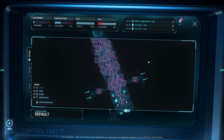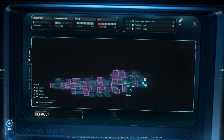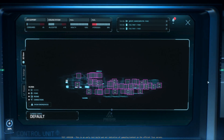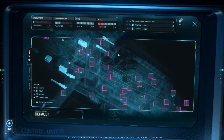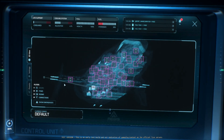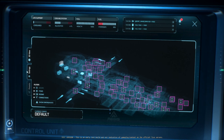Now, each square here indicates something, certainly. Look how you can zoom around. You know, that's a lot of stuff. I'm pretty sure it's important. Let's look at settings.